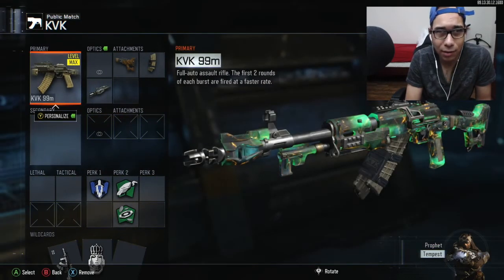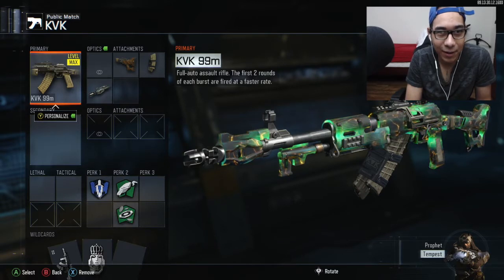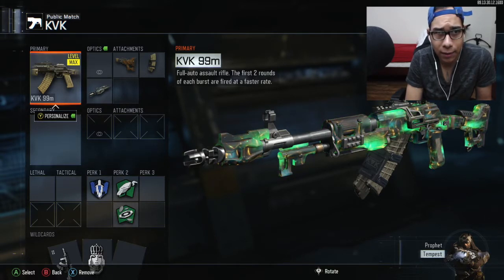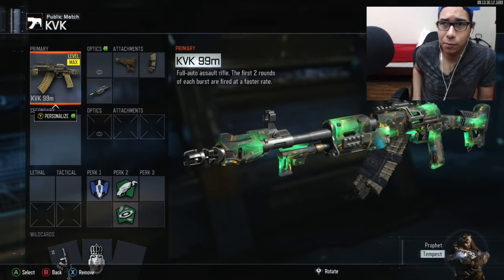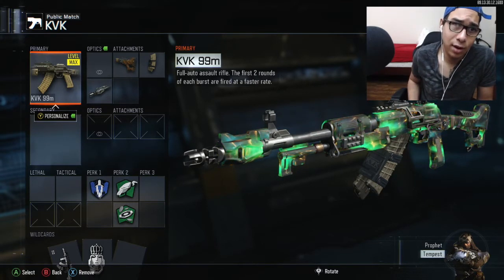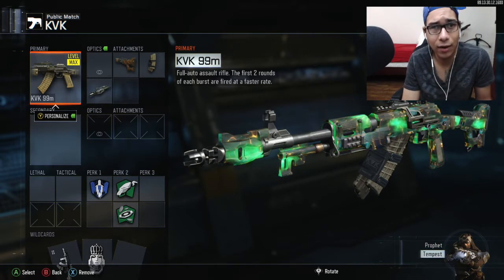Bless that sub button guys if you haven't — bless that sub button. And we're going to throw that in there. We got the KVK, it's a contraband gun. Really good gun, I like it. I haven't been using it for long but it's a really good gun — it's probably one of the best guns in this game. We got scavenger on it because we run out of ammo fast with this gun, good fire rate on it.